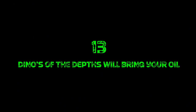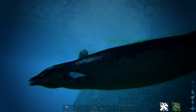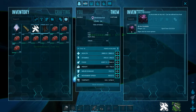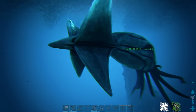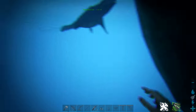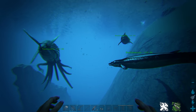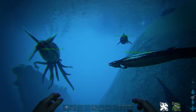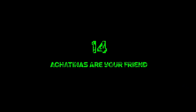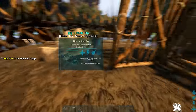Tip thirteen: if you're living somewhere you'll struggle to get oil, you can tame a Basilosaurus or a Tusoteuthis — the Basilosaurus being better of the two for this — and they will passively produce oil for you. You can also kill a wild Basilosaurus for a lot of oil, but be careful because the Mantas around it will swarm you and do serious damage if you're not careful.